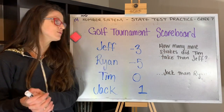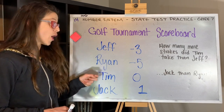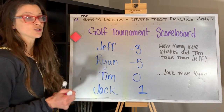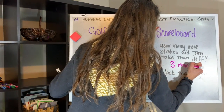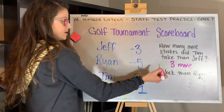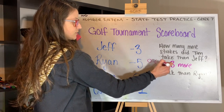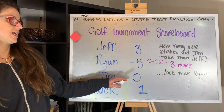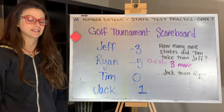When we think about how many more strokes did Tim take than Jeff: Tim shot par and Jeff shot three under par, so Tim took three more strokes than Jeff. To think about that with an expression, we would do zero minus negative three equals three — we take Tim's score and subtract Jeff's score. Zero minus negative three is positive three.